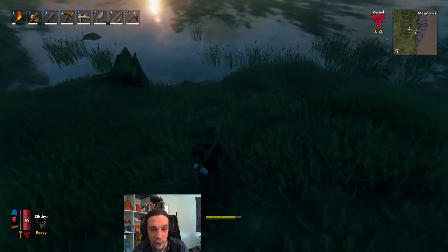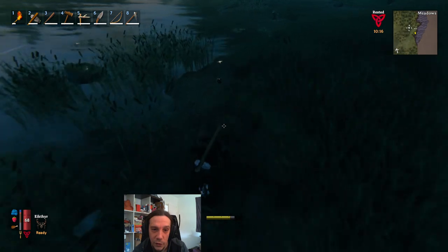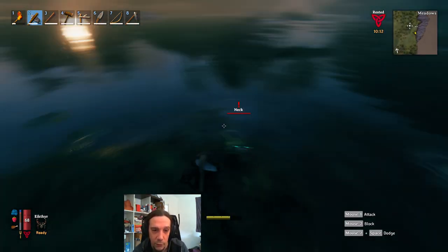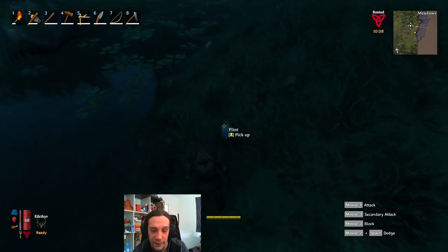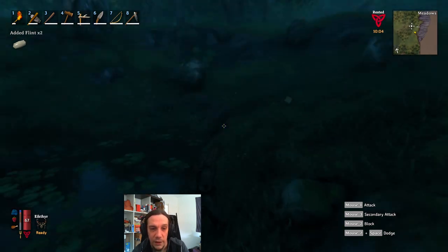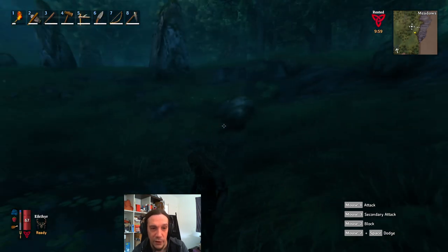We'll begin with coastlines. Coastlines are home to really useful things found at the shores. These include necks, which are a really good source for sustenance, but more importantly flint. Flint is a very powerful early game material, unlocking powerful weapons you'll want to have as soon as possible.